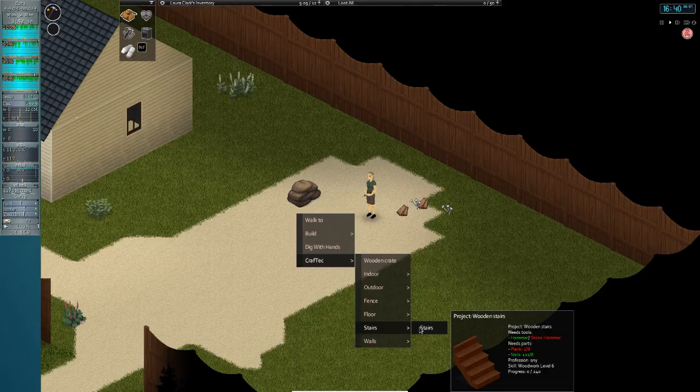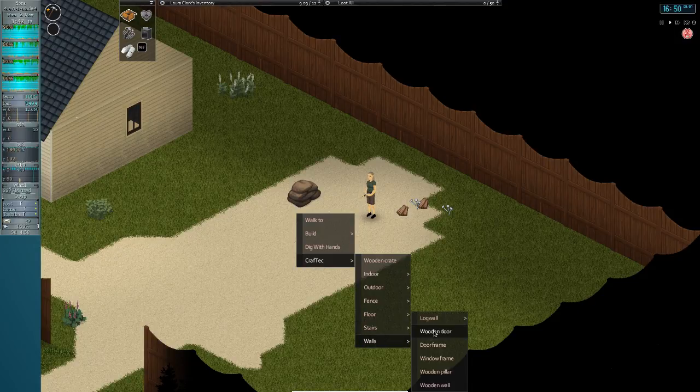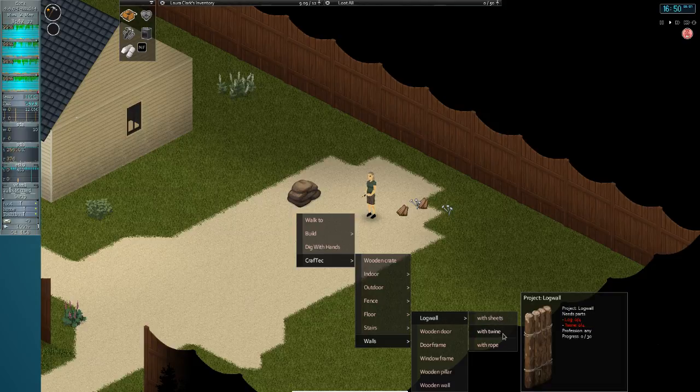Multiple people can work on it simultaneously. If you have four people working on it, it will be done in one hour — this is literally implementing man-hours. Also, you can define log walls, for example you can define what they are built with. I always accidentally use rope to build them, which is kind of bad because rope is hard to come by.